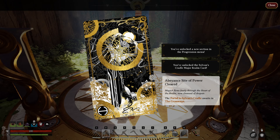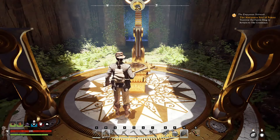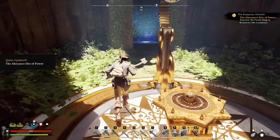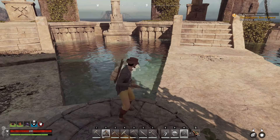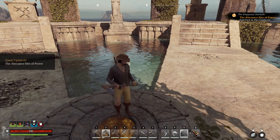The Abeyance of Power — this is our first realm card in the story.